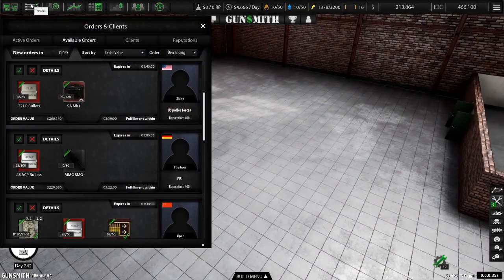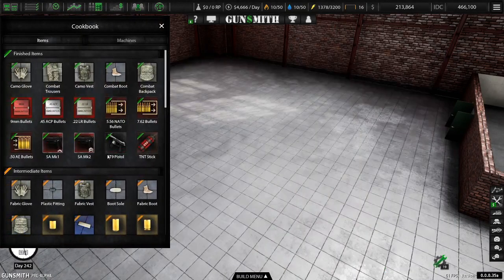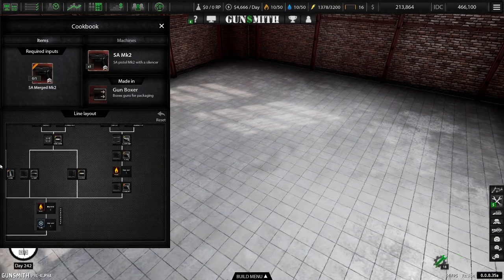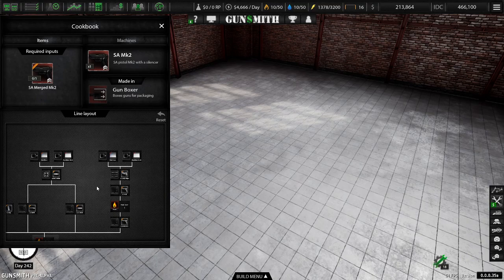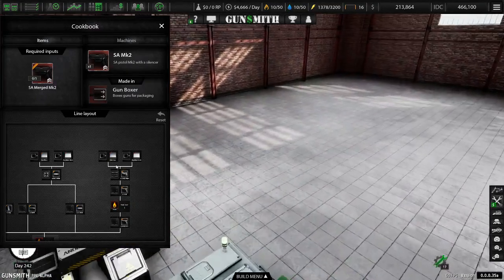I'm just buying these by the shitloads. I could have it auto-purchased, but I'd rather keep my eye on it. So we're going to go to Cookbook - MK2. It's a little bit more intricate. Let me just have it go to the side, do this one first.